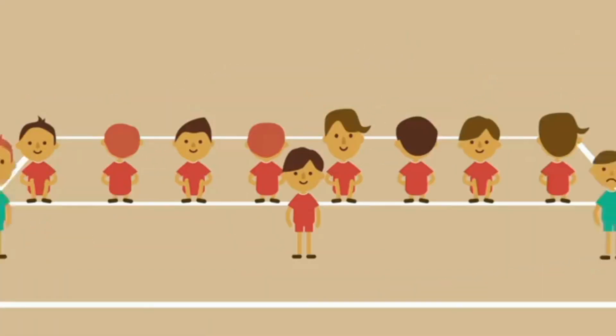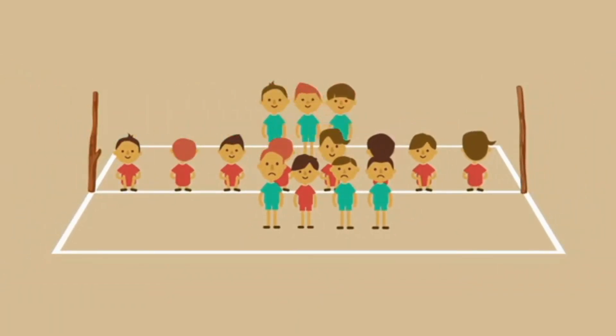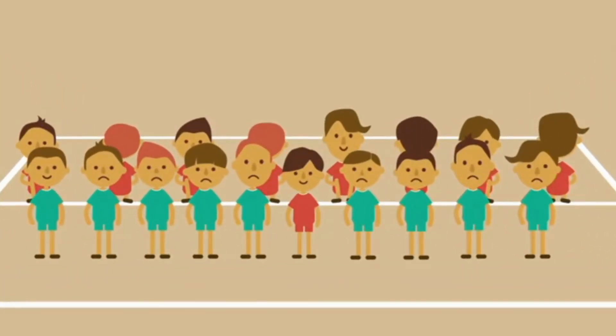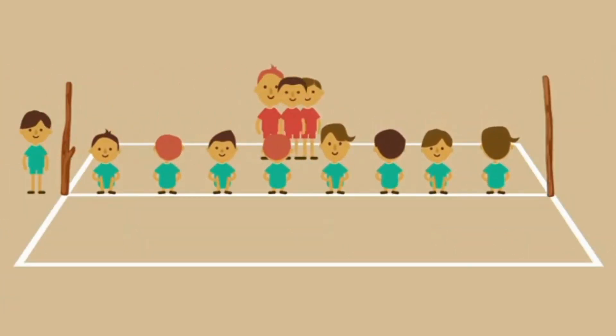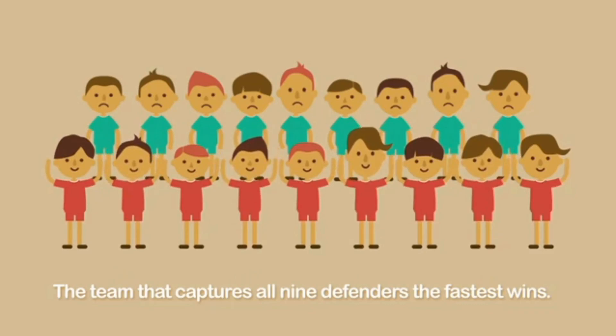When all three defenders are captured, three more defenders enter the court. The game ends when all nine defenders have been captured. Then the teams' roles are reversed. The team that captures all nine defenders the fastest wins.